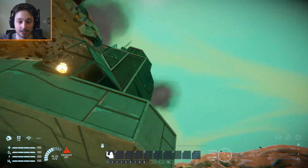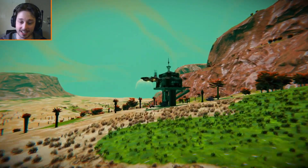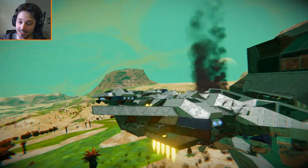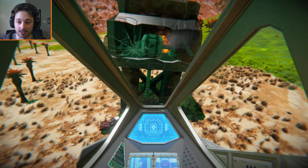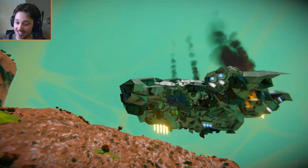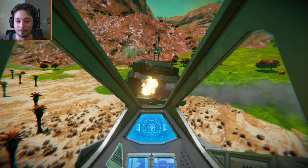We are going down — I'm going to hop out. That was very nasty. Although it does look like we're still in one piece, we are smoking quite a lot. If I hop back in, I think we can still fly away. Yeah, the ship is still flyable — look at this condition, it is beaten to shreds, but we can still attack the pirate base.